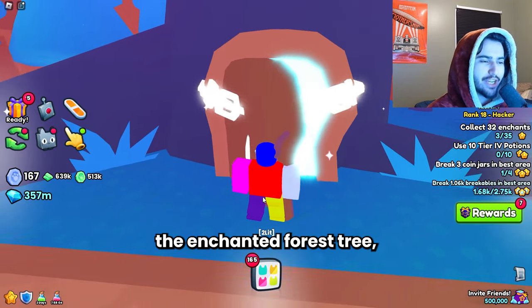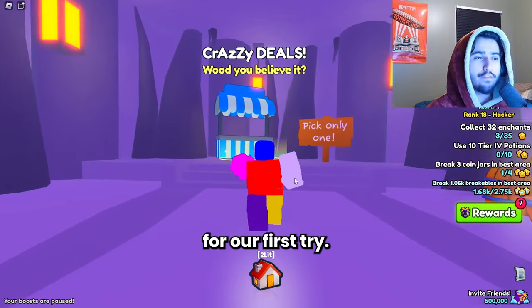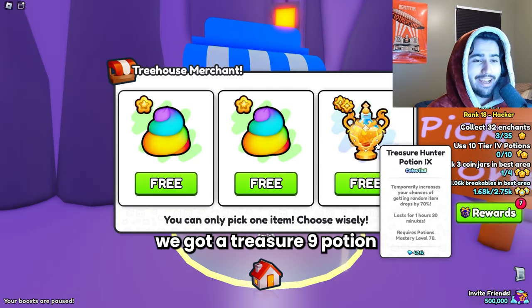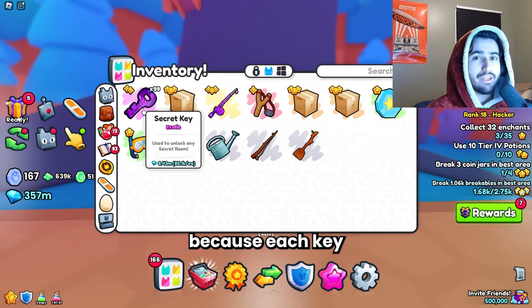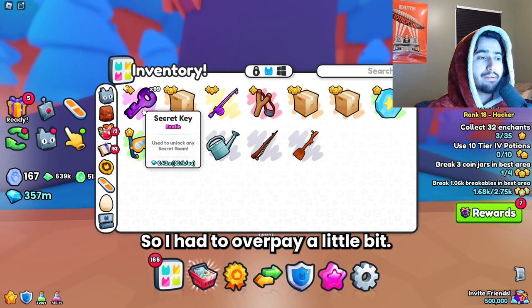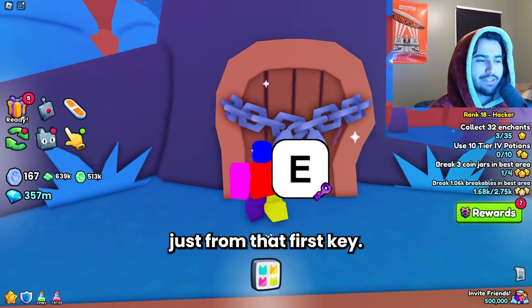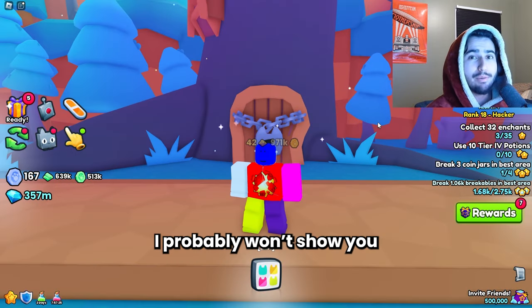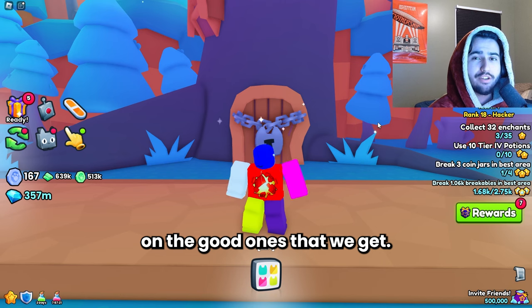We're going to go inside the Enchanted Forest tree and see if we can get anything good for our first try. We got a Treasure 9 potion worth 431,000. That is a great first pull because each key cost me about 100k on average — I was buying a lot of them so I had to overpay a little bit. We basically got 330,000 diamonds profit just from that first key. I probably won't show you each pull — I'll update you on the good ones.